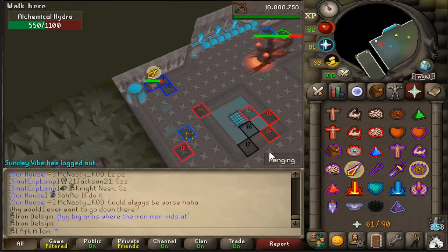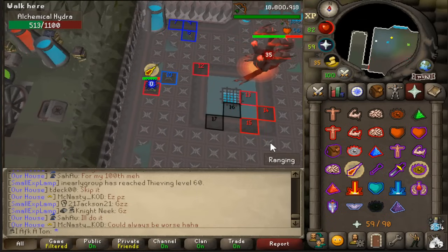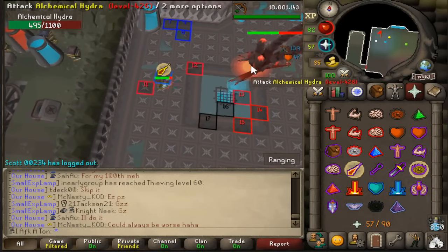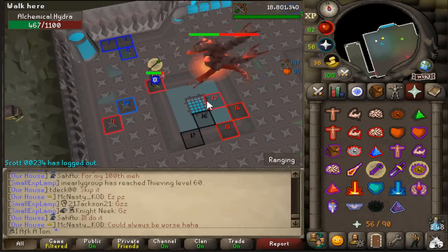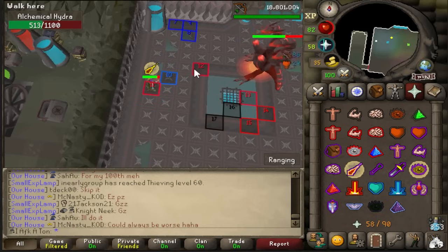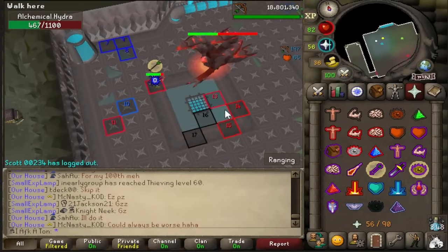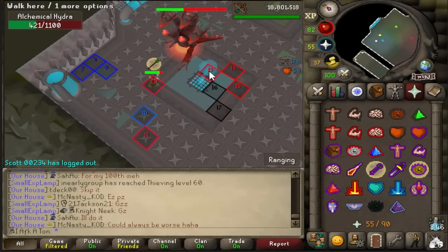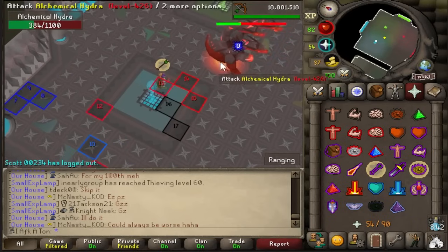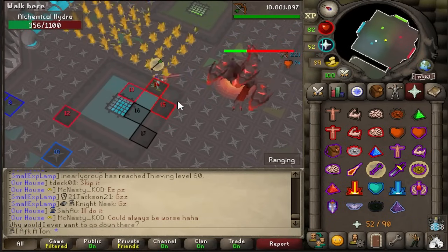You can easily pray against Hydra because it attacks consecutively three times with the same style before switching to the other style, then goes back and forth between mage and range. It will also swing its head to indicate it is changing style, so even if you aren't counting you'll notice that. It does help to count, however, because if it changes phases when the head is supposed to swing, the head won't swing — it will just change phases and change attack style without warning.